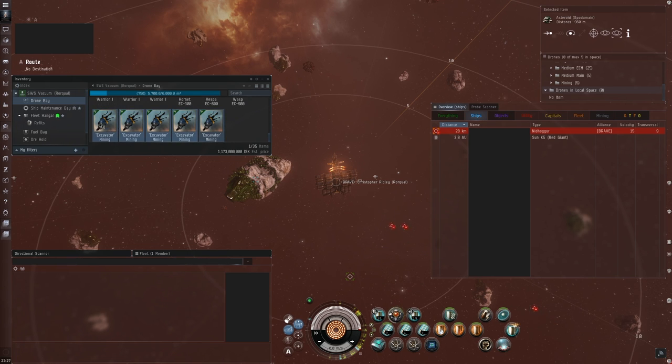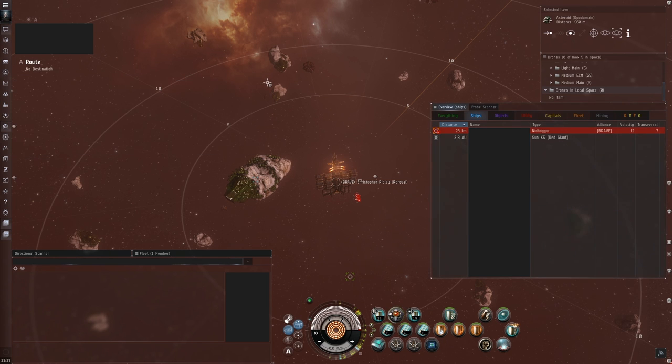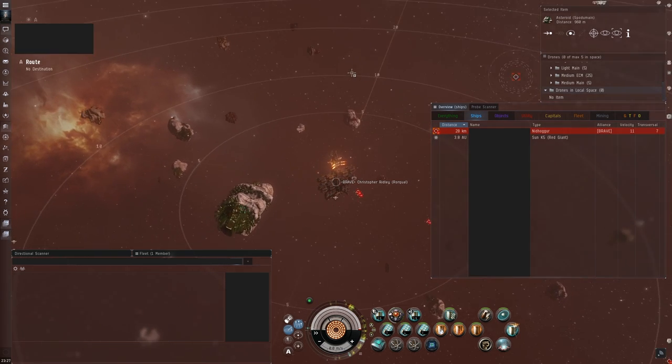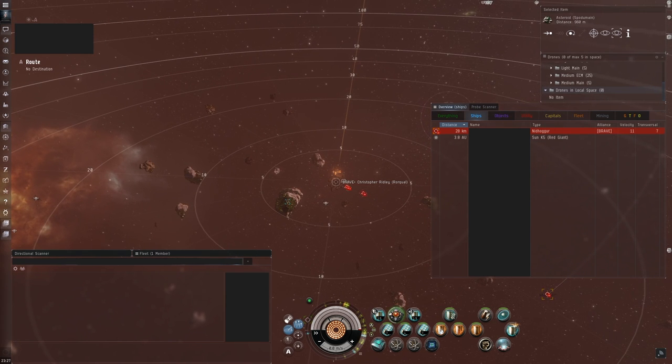Well shit, it looks like a hostile carrier is landing in your mining belt, and you're nowhere near done with your industrial cycle. There's a multitude of reasons this could happen, from not keeping an eye on intel to a lucky wormhole group rage rolling into your system. Either way, you're tackled, and now you have to survive long enough for help to arrive. With the help of a few pilots and a magical thing called the contact list, the Brave Collective is going to teach you how to do just that.